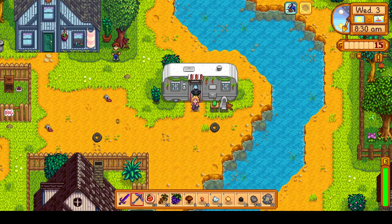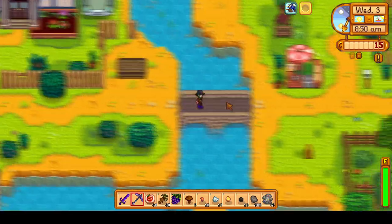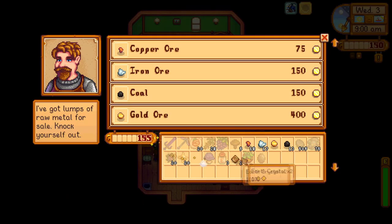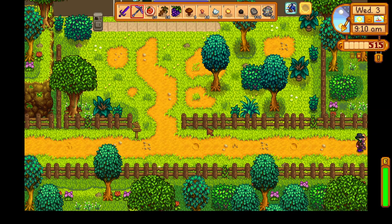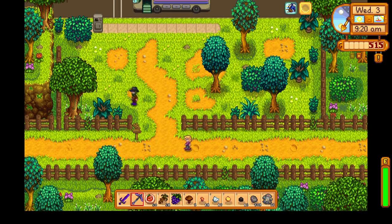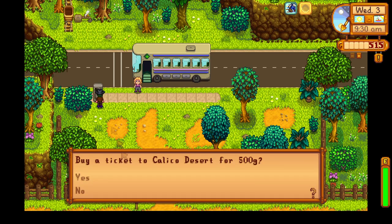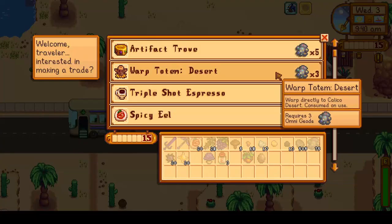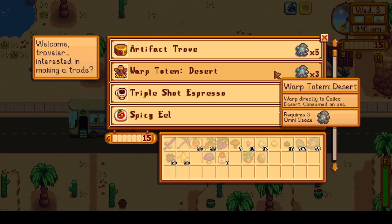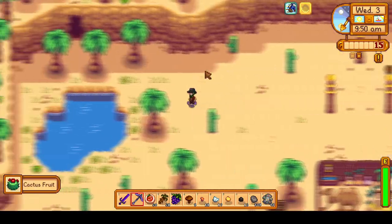Right now we're waiting for Pam — the classic method of standing in front of Pam's trailer so she can't move, which actually speeds up her movement. This was the quickest way to get to Skull Cavern prior to update 1.5. Standing right here means she'll get to the bus quicker than her normal 10 a.m. time. This is a bit unnecessary because we have plenty of Omnigeodes we can trade for Desert Warp Totems, but we do it here for a little bit of nostalgia and fun. We will buy a lot of Desert Warp Totems and head on to Skull Cavern.